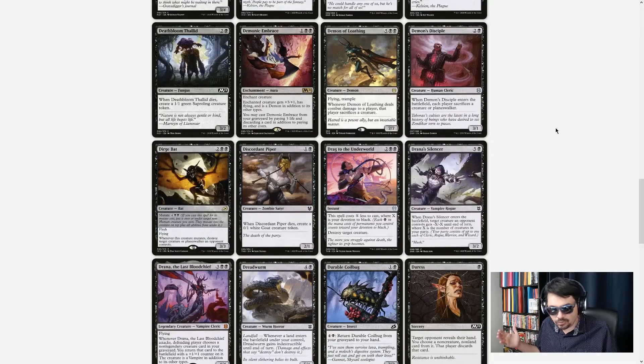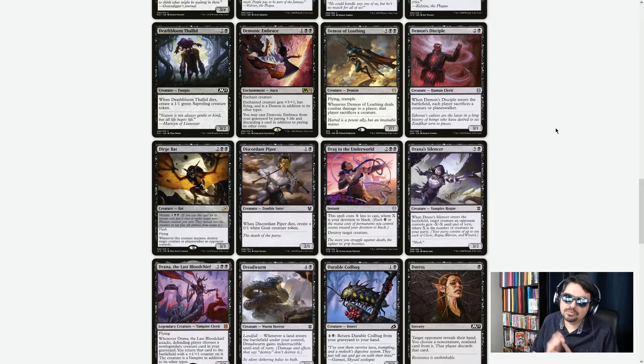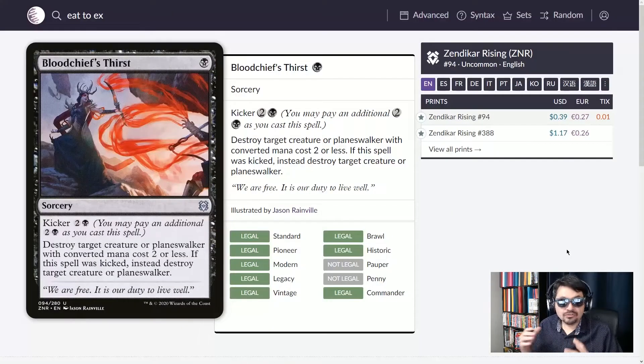All of these will be in alphabetical order, and you can decide which is the best of the group. First up in removal: Bloodchief's Thirst. One black mana, sorcery. Destroy target creature or planeswalker with CMC of two or less. If the spell was kicked, instead destroy target creature or planeswalker. Pay one black to deal with early plays, or pay four to deal with any creature or planeswalker at sorcery speed.